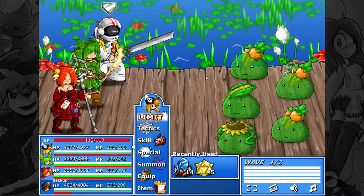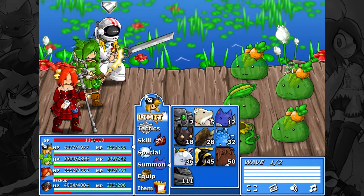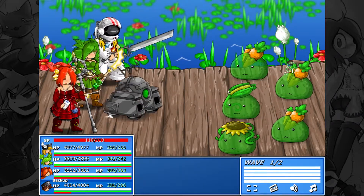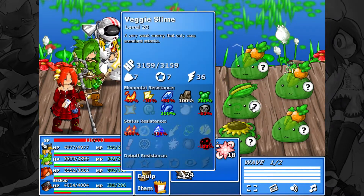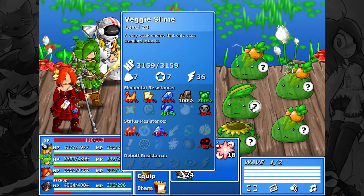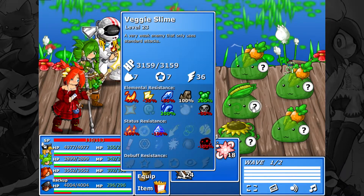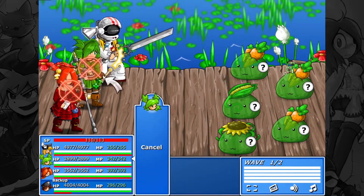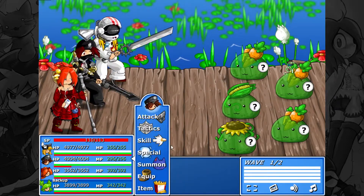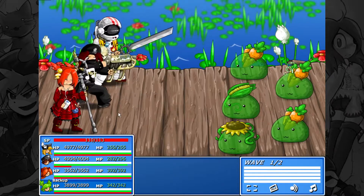Right here we have some new — oh, these are actually new slimes! And of course he got poisoned, which I'm pretty sure is actually a good thing for him. Veggie slime — only uses standard attacks. Pretty much the basic weaknesses you'd expect, primarily fire, not surprisingly. She's not very good at fire, so I'm going to switch her out for Lance and just do flame burst. Should be relatively effective. Yes, very.